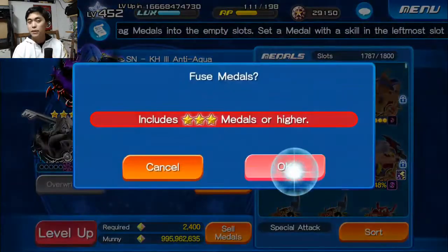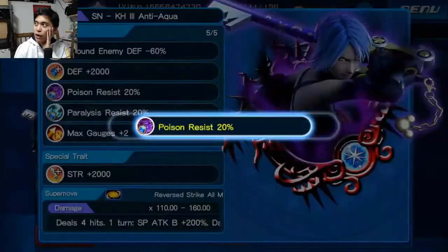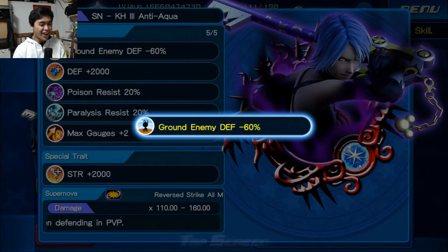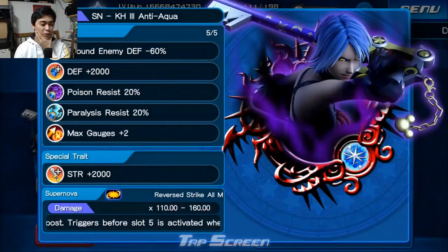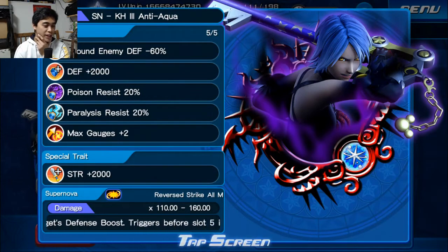The poison paralysis could be useful for PvP because now with the Aqua running around, a lot of people are switching to the triple threat strategy or the status strategy. So that could be helpful for preventing that from getting worse for us. Unfortunately, ground enemy defense does not stack. So this is what we're left with with our Aquas: ground enemy defense minus 60%, defense plus 2,000, poison and paralysis resist 20%, as well as max gauges too.